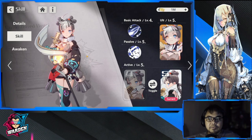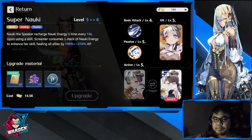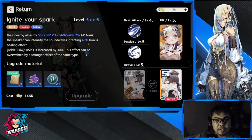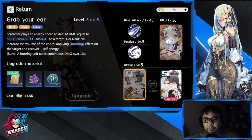Now for skill priority — which to level up first. My first priority is her passive, because it triggers a lot of healing. Every time you consume one stack of Naoki energy to enhance her skill, it heals all allies by 196 to 210 AP. Next up, either active skill is a priority — one provides attack speed increase and healing, the other provides a burning effect and healing.